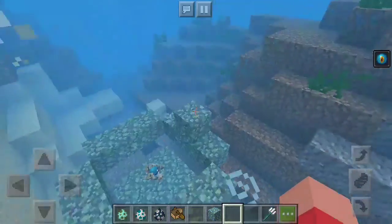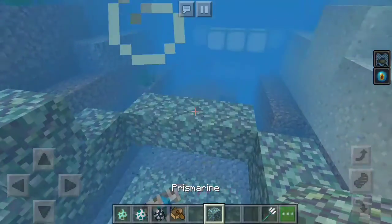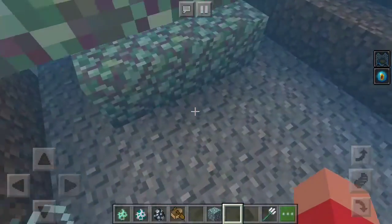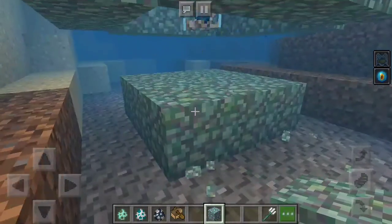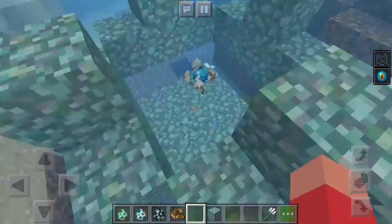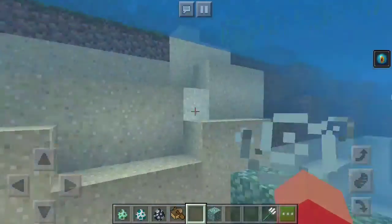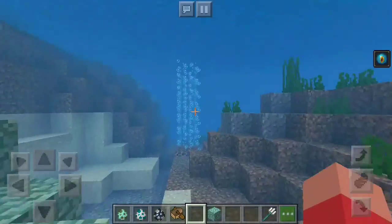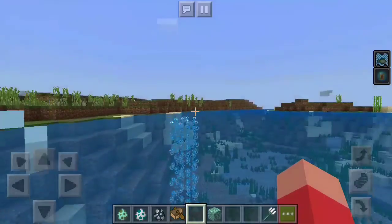Yeah, a minimum of 16 blocks, any placement whatsoever, so you can have any design you want as long as it uses 16 prismarine blocks. Adding more prismarine blocks or sea lanterns can increase the range.